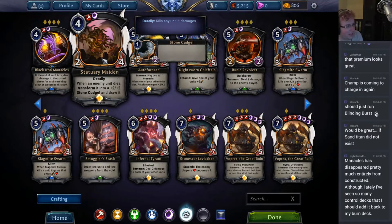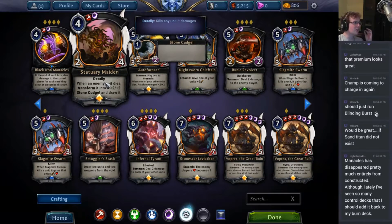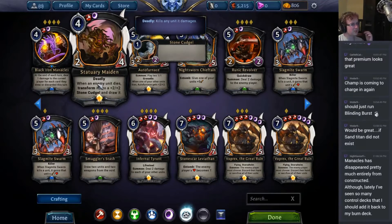Statuary Maiden: 2-4 Deadly. When an enemy unit dies, transform it into a plus two, plus two stone cudgel and draw it. This card is really great — one of the stronger hybrid cards in the game right now, and a lot of Stonescar decks are playing it for exactly that reason. It's more of a control-based card, so it doesn't play quite as well in aggressive decks. But the fact that it trades well with at least one creature and gets you a stone cudgel is always good. Usually since you're in both purple and red, you're going to have some removal, which makes this card just disgusting — it's going to constantly kill creatures and then suit up. It also has a silence-the-void effect similar to Steward of the Past, which we already talked about.